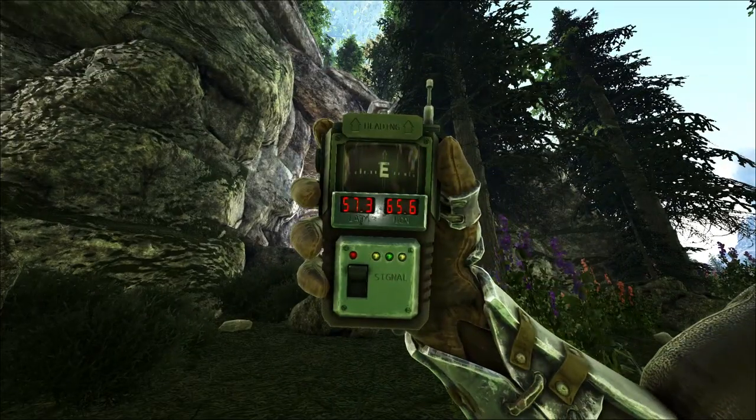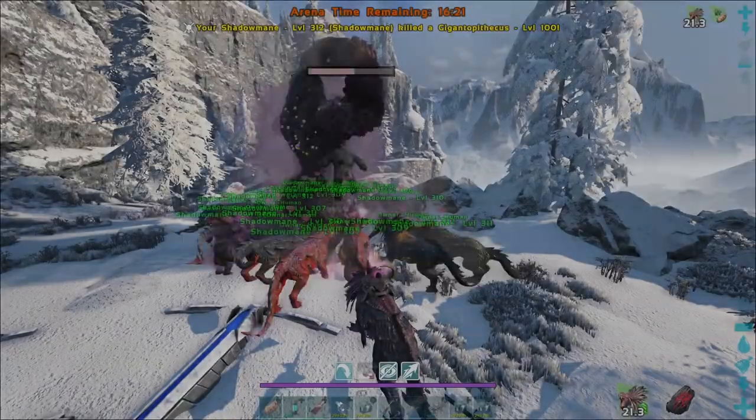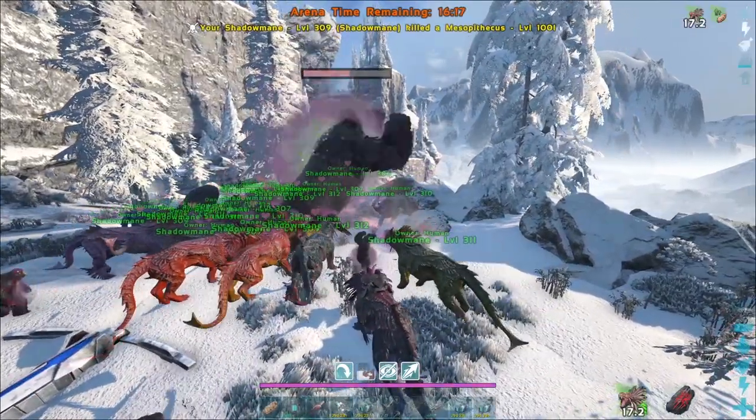The cave with the Broodmother in it can be found near 57-66. Let's move on to the Megapithecus. This bad boy does a lot of area damage and summons monkeys that fling poo at the player.